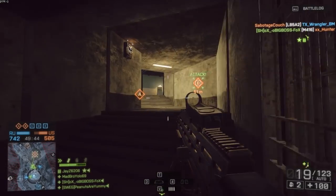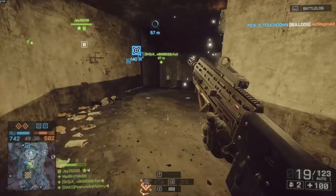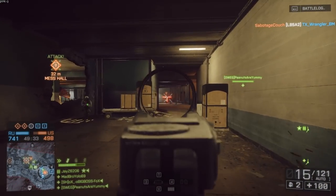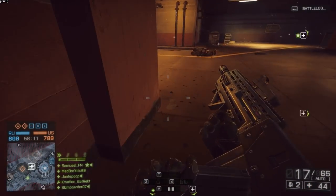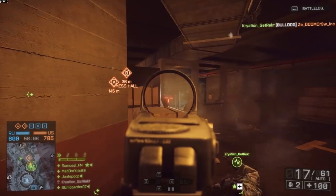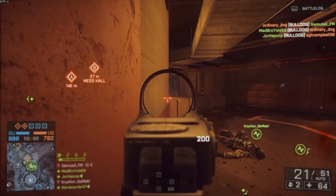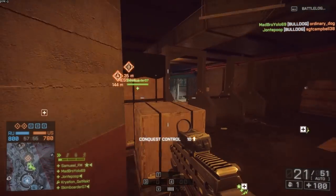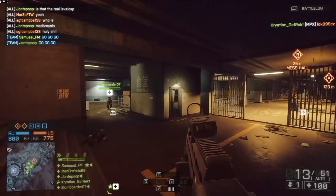I do have to apologize for all the Operation Locker gameplay. Unfortunately, I don't have a lot of servers to pick from when playing in CTE, and at certain times of the day there's literally only one populated server I can play in — and it happened to be a 24/7 Locker server. I was able to get some good long-range moments with this weapon, but a lot of it really was close quarters, which is certainly not the Bulldog's forte. Because of that extremely long reload time, I would generally prefer an assault rifle with a slightly faster reload, since it's much more forgiving when running into multiple threats.